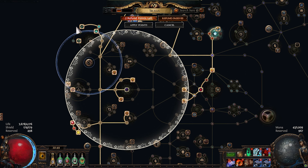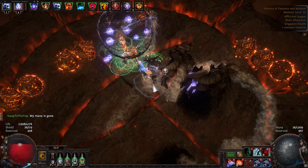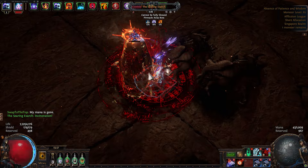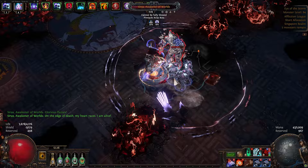We're now using Spiritual Aid, and we got an Impossible Escape jewel for Agnostic to allocate these nodes without going through the useless small passives. This version can't properly farm Abyss since you one-shot the Spires. For bossing, you can instantly kill non-Uber bosses. I've also killed all Ubers with this easily — I died a few times, but it's a skill issue and not a build issue.